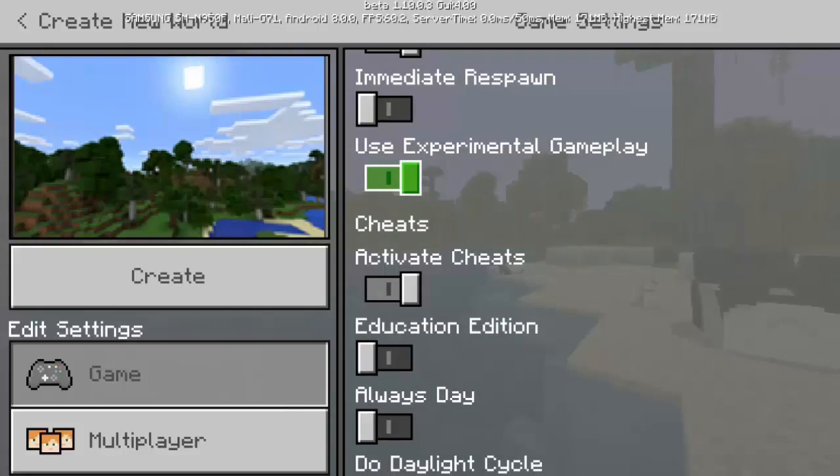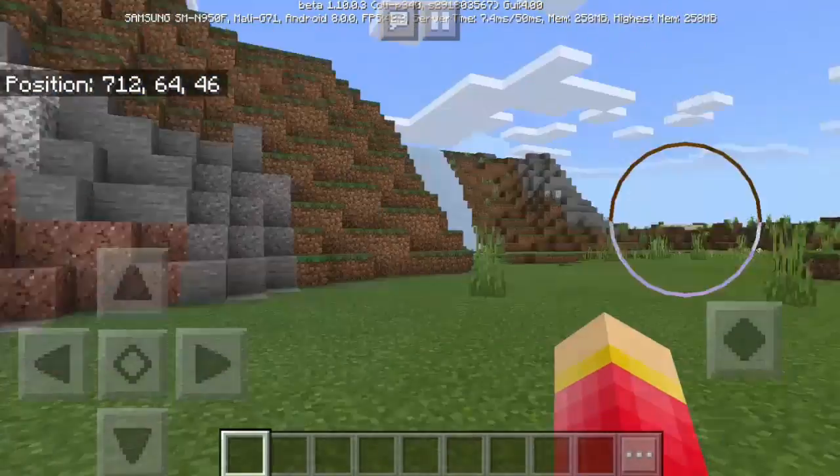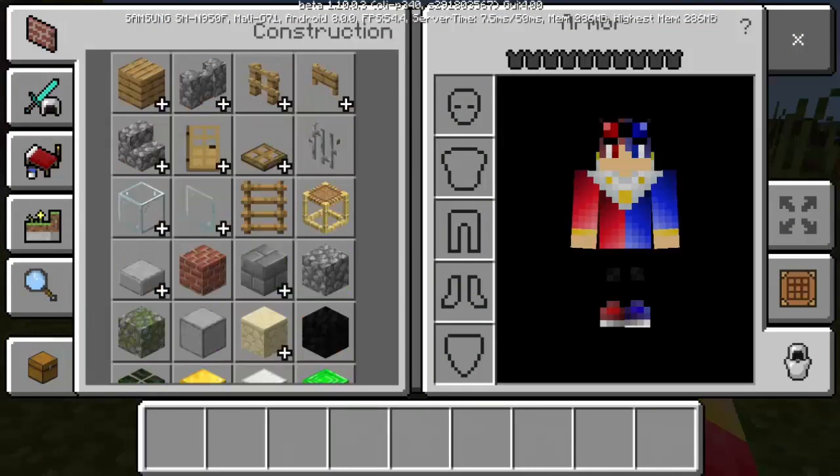This is really important — we need to enable the 'Use Experimental Gameplay' option, so let's just turn it on so we can see the new features in the game. We are finally here — let's go to the inventory and find the new things.